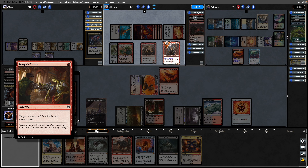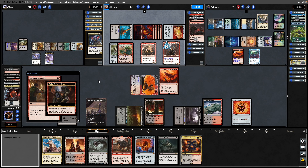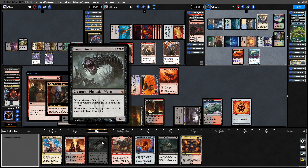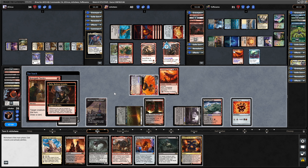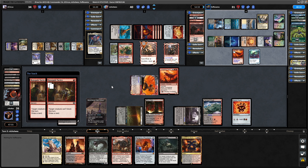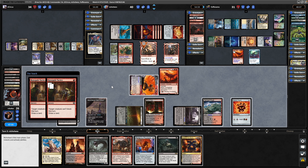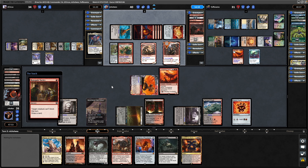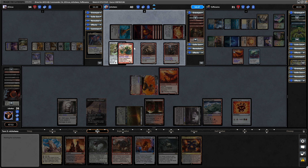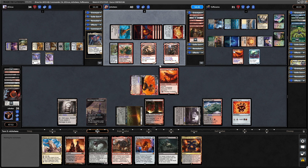It's Renegade Tactics targeting his commander — can't block this turn but does draw a card, and that will be copied across these other creatures to refill his hand. Could have gone for the Massacre Worm in response to Zarda coming down, but it's a fine balancing act between keeping opponents as at least a little bit of a threat and making yourself an all-out threat. When we're swallowing up so much of our own life total it's risky. The Lightning Greaves is a nombo there — couldn't legally target the Beetleback Chief, so only got one copy of the Renegade Tactics. Shroud switched off his combo there.